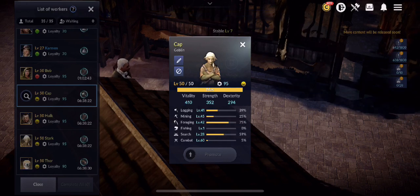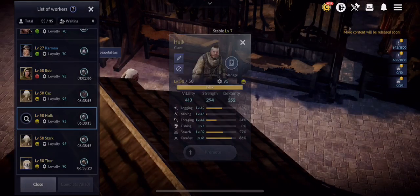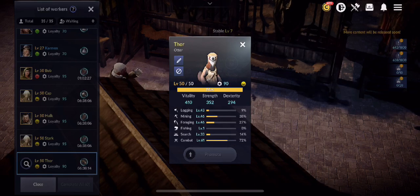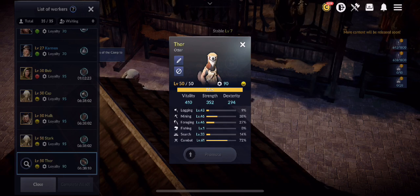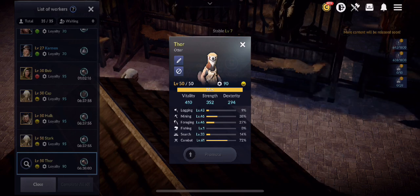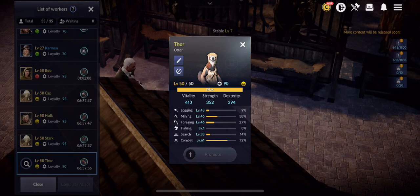Cap's combat skill is at level 60, Hulk at 61, Stark at combat 61, and Thor at combat 61 as well. Roughly I'm looking at 200-plus combined for the combat part, so I'm already getting the additional loot bonus for having a combined combat skill level of 200-plus across all my escorts.